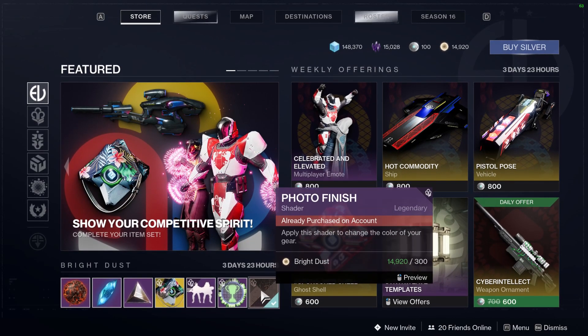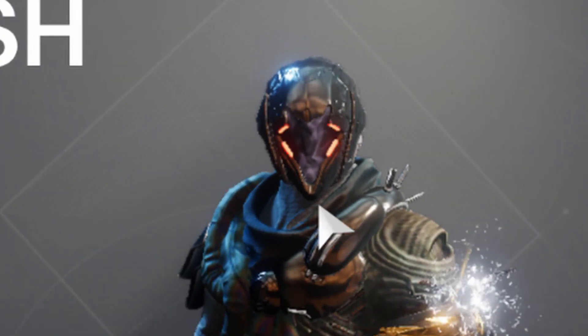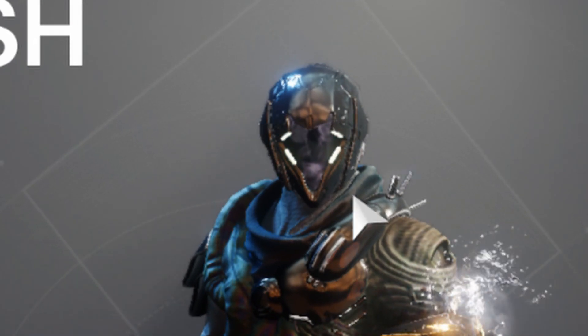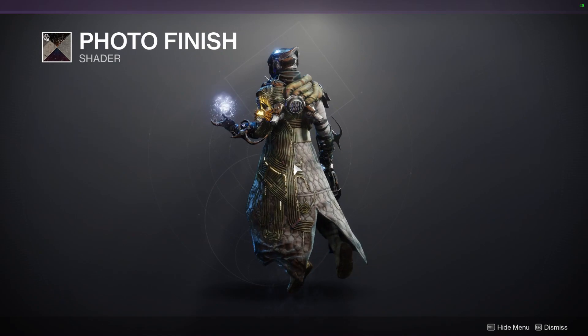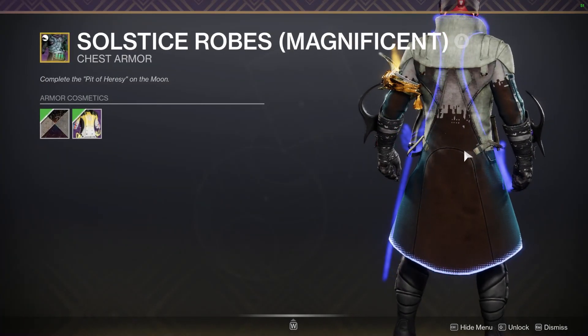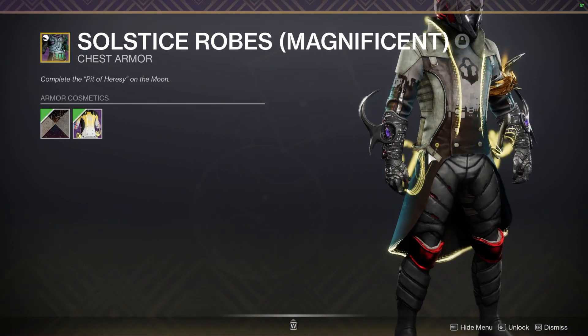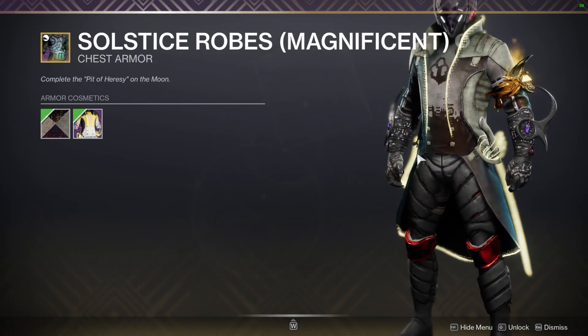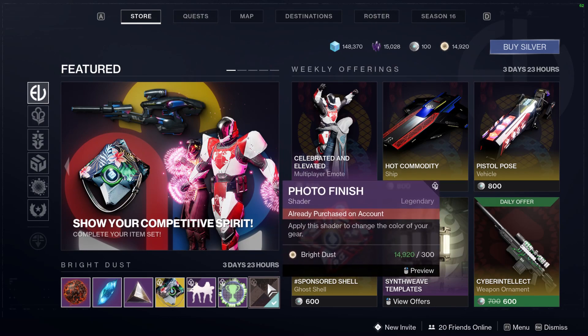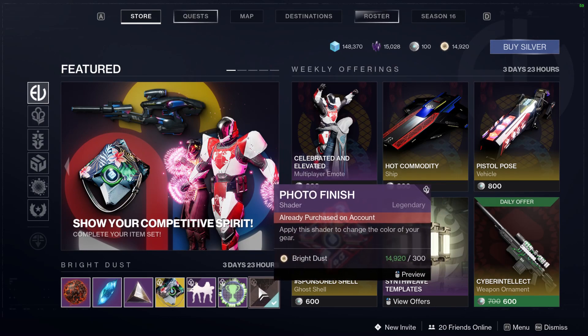Also going away next season is this Exclusive Shader, which you can get right now for 300 Bright Dust. It makes every glow in your armor RGB color — as you can see, my helmet's changing color and the lights on my robe are changing color. That is so freaking clean. I honestly like it with these robes from last year's Guardian Games. Be sure to pick this up — this shader is absolutely worth it for the cool glow effects.